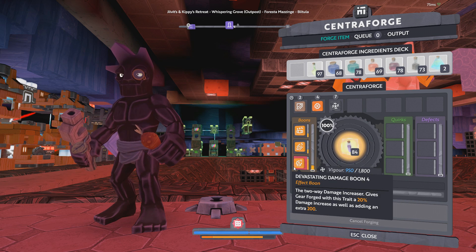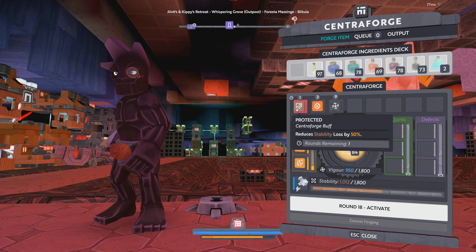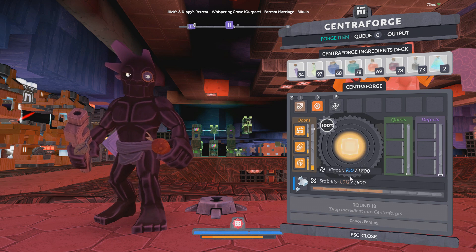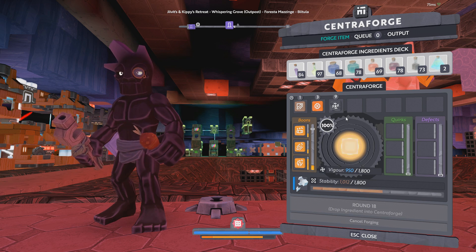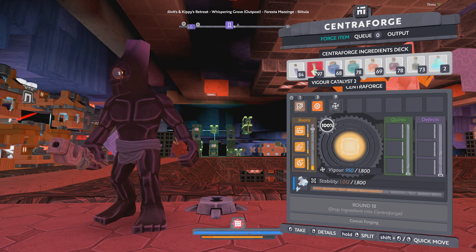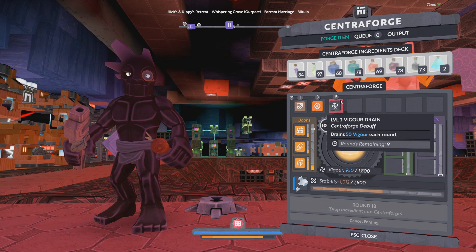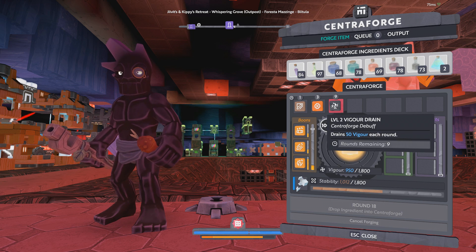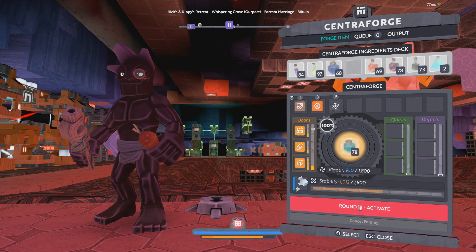There we go, now we're getting the damage straight up to rank four, very nice. Since our protection buff is about to wear out — we do need to reserve at least 350 vigor, or 250 if we wanted to reapply a fate paste and then do the vigor catalyst to try to get back a little extra vigor. With the vigor drain it costs an extra 50 vigor, so that normally 200 cost becomes 250. Let's put our protection paste back on here.